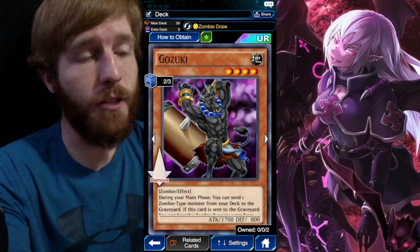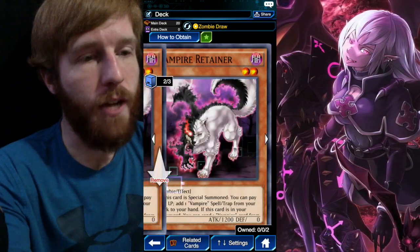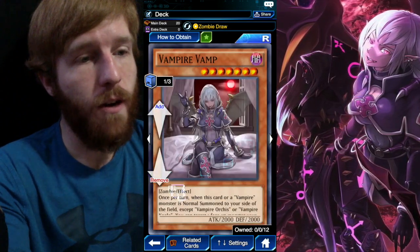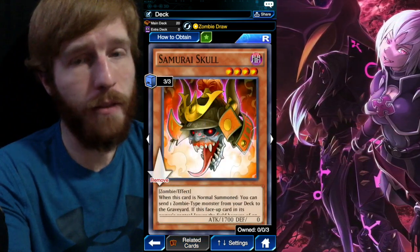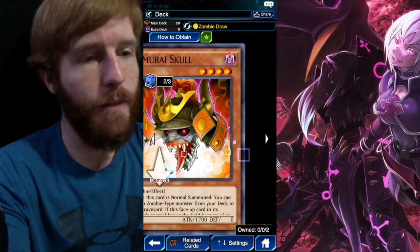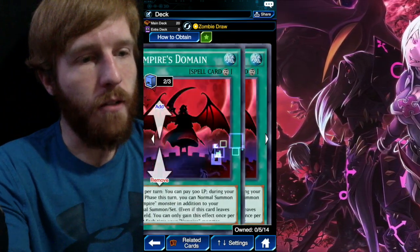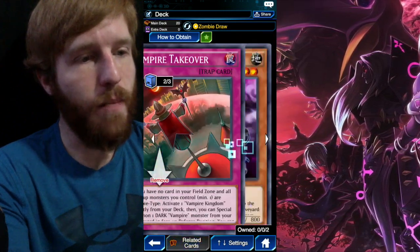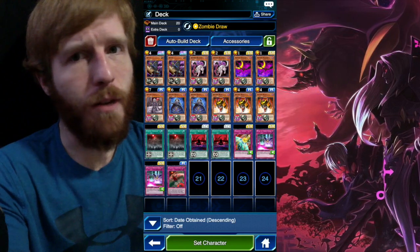I just pulled the second one yesterday on Halloween. We got two vampire retainers, two vampire familiars, one vampire vamp, two vampire grace, three samurai skull because they're unlimited, two vampire kingdoms, two vampire domains, one draining shield, two Wall of D's, and a vampire takeover.